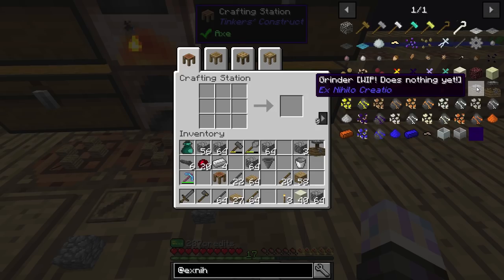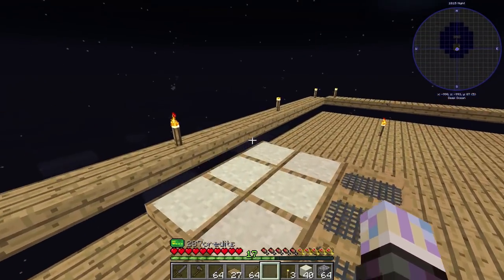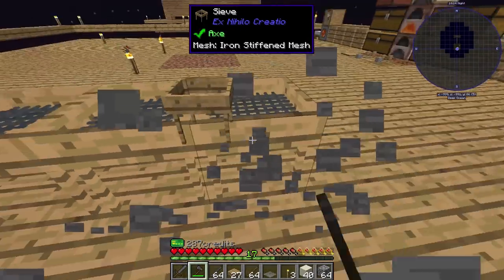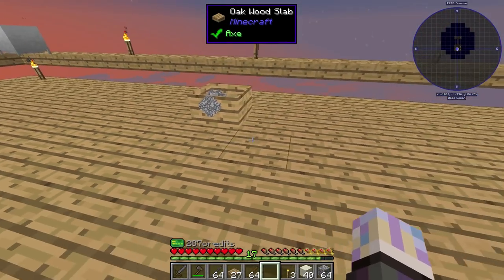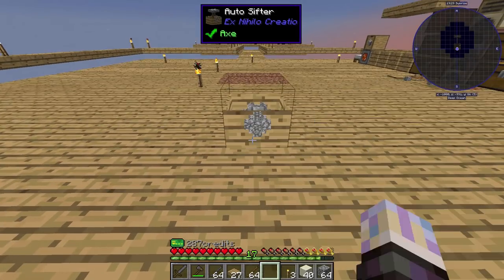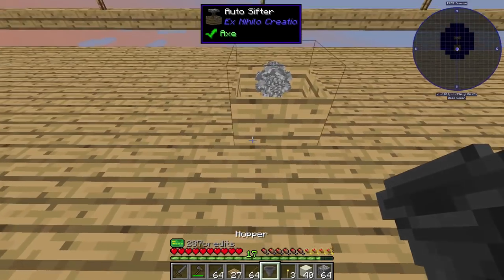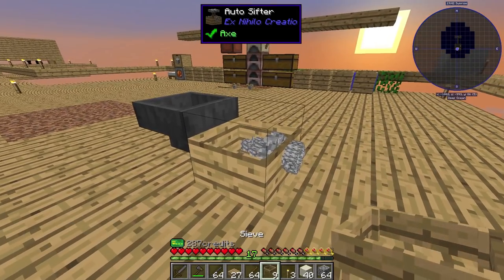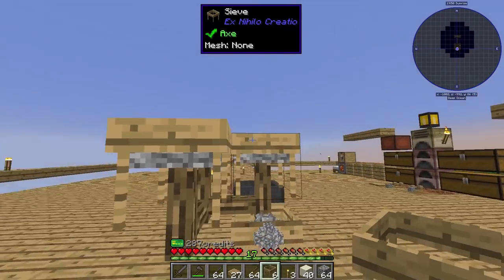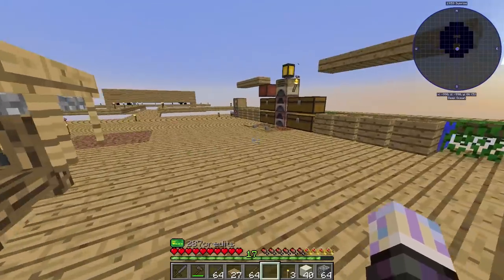We should be able to make this auto sifter now. There is a grinder but it's a work in progress and doesn't do anything yet, which is something coming. Let's get the sand — actually if we break this, do we get our sand back? You do not, okay. Let's put the sifter here — it doesn't matter which way it faces. This axle is kind of important, so let's face it the other way, because I'm going to run some axles off this platform. Then we're going to grab our hopper — this is going to be for feeding items into it, so just put that right there. Then we grab our sieves. If I set one on top, you can see it connect, and if I add more, it just multi-blocks.